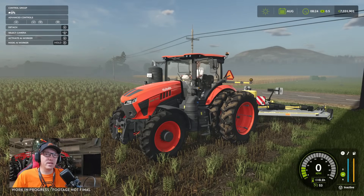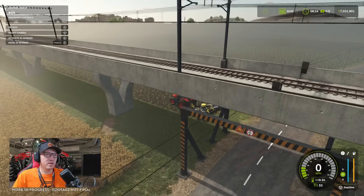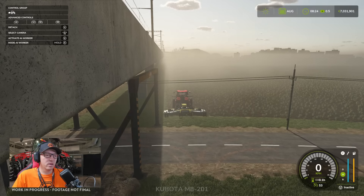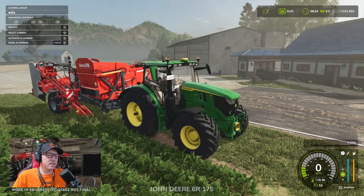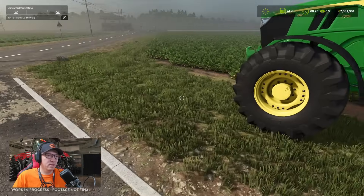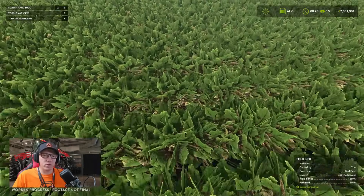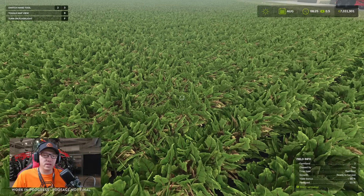It is 8:24 AM at the moment. Tapping through the options — we've got the John Deere 6R 60175 and a dwarf harvester. Looking at the field info down the bottom, we've found field number three — it's owned by me, with red beets ready to harvest, a yield bonus of plus 68%, fertilised only 50%, and weeds growing.